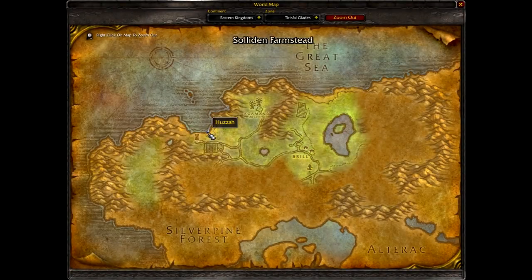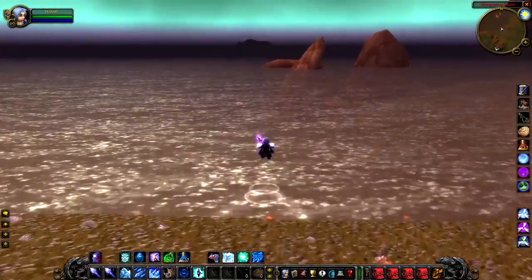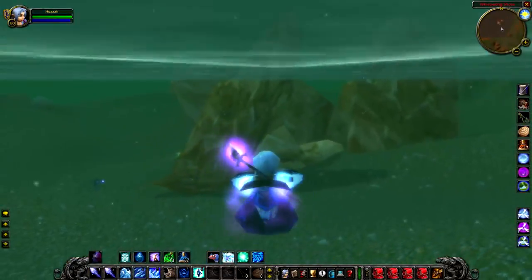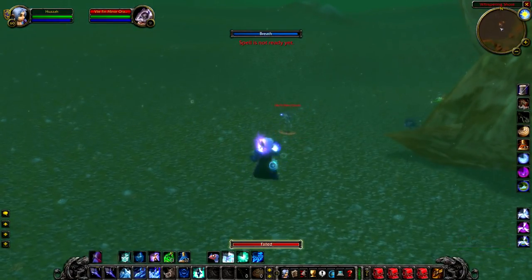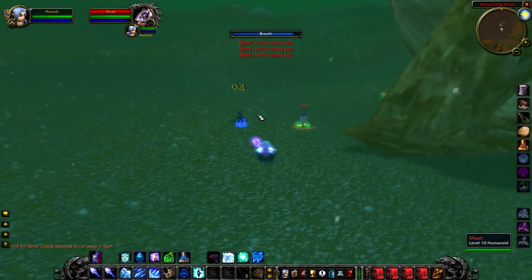Here's an interesting rare you might not have seen before. Did you know that if you go north of Sonadin's Farm, towards the rocks just off from the beach, there's a level 10 rare moorlock called Muad? I didn't know about this back in the day and it's only recently come to my attention — this guy is so well hidden, I'm not surprised if anyone has even heard of him.